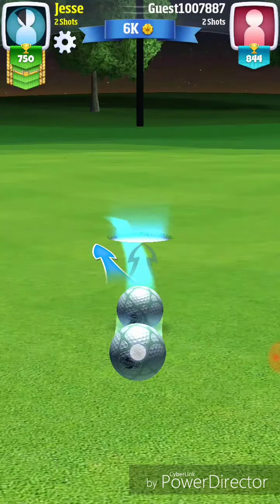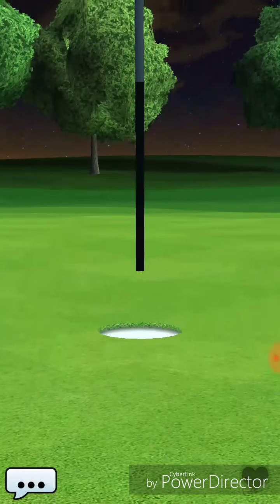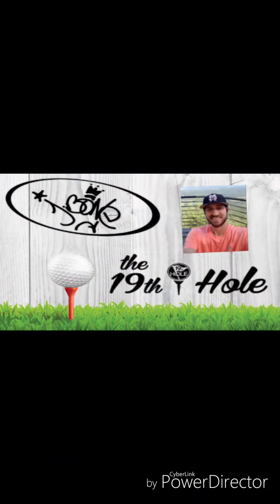We're going to see me make my easy putt here for the eagle. And that's how we're going to end things here on hole number 3 of the Milano course, which is also hole number 9 for the Cinco de Mayo tournament. Make sure to join us on Facebook — just search us at The 19th Hole. Good luck to you all in the tournament.